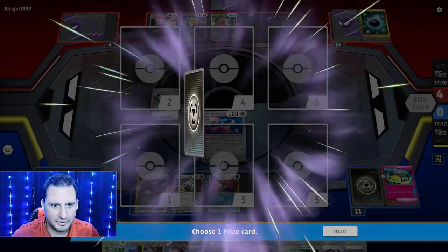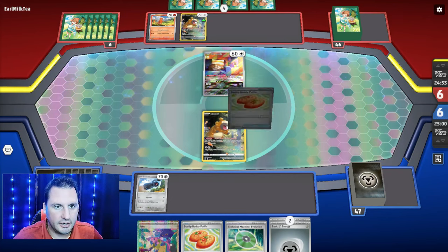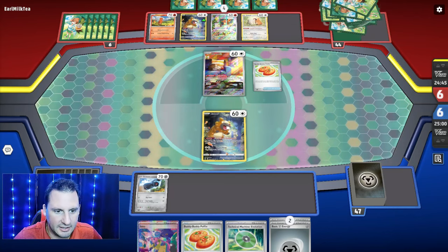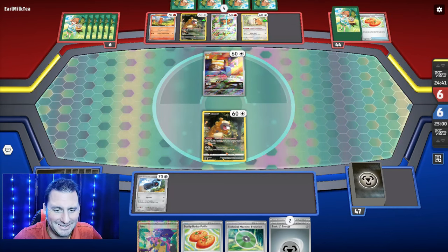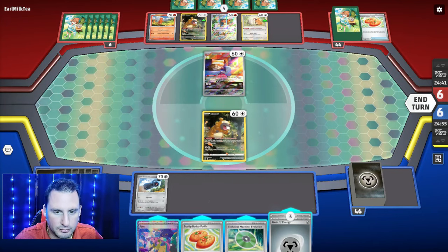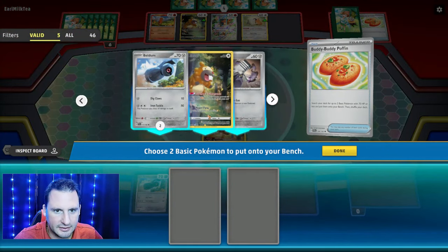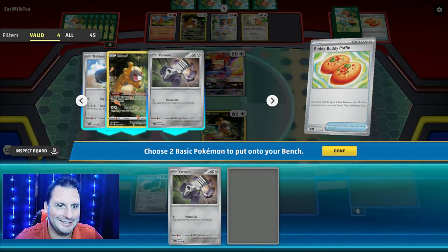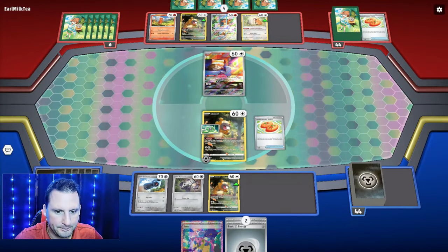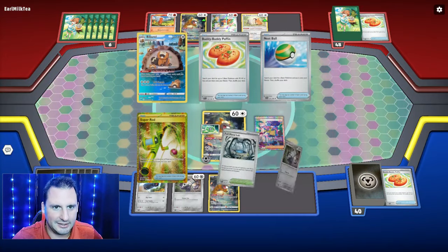Okay, Charizard — here we go! The problem's gonna be the Radiant Charizard if they got one. We do have an Evolution so I can go get a Bidoof with Buddy Poffin. Got a whole bunch of energy. We're doing this — gonna get a Bidoof, a Veroom, and a Bidoof assuming it'll get knocked out. Get one of everything down, then we're gonna Iono. They're getting six cards too.